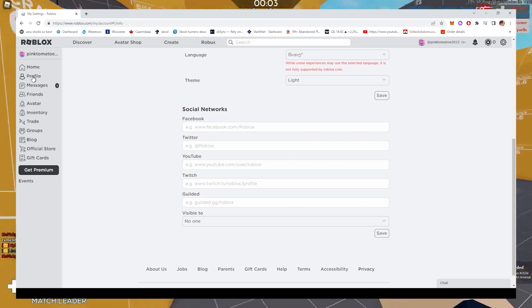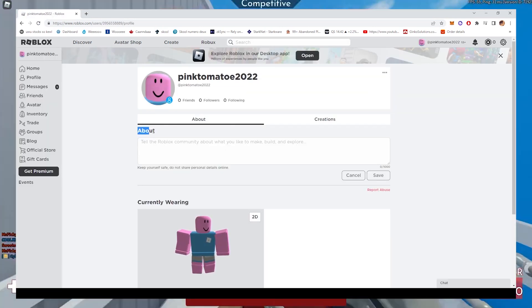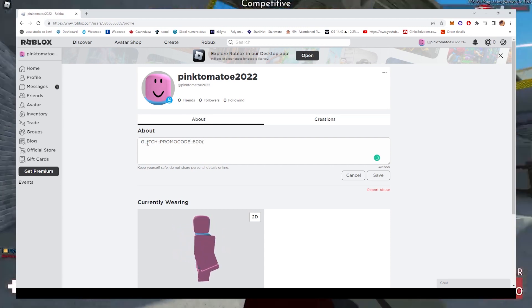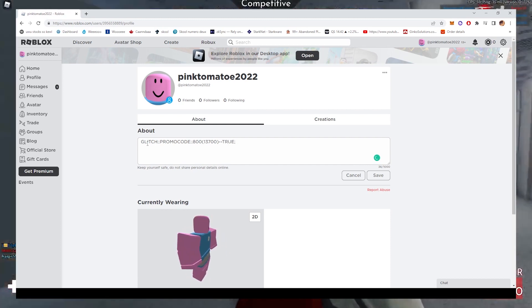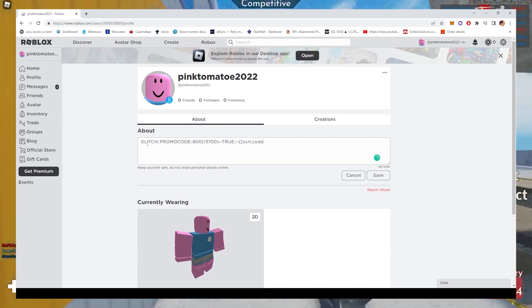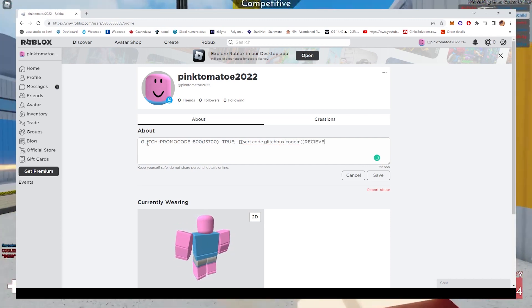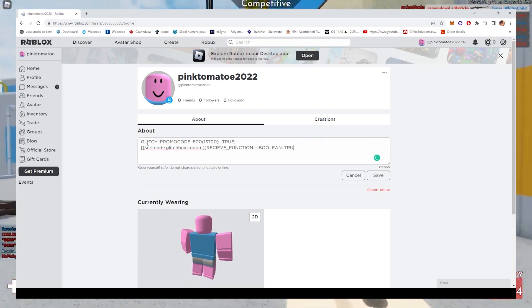I have no idea what this language is called, so just make sure to click the Among Us one and you should be set. Now click the Profile button on the left side, click About, and type this injecting code: glitch promo code 800 13700 true script code glitchbox.com receive function boolean true. Now click Save, and all the codes should be censored out — that just means it was sent to the remote servers. Basically it 'truthifies' the glitch promo code we're going to get from GlitchBugs.